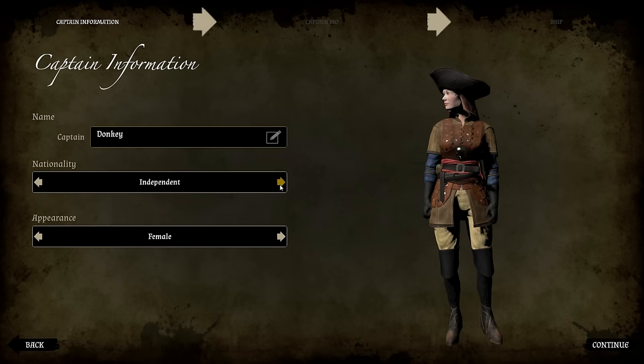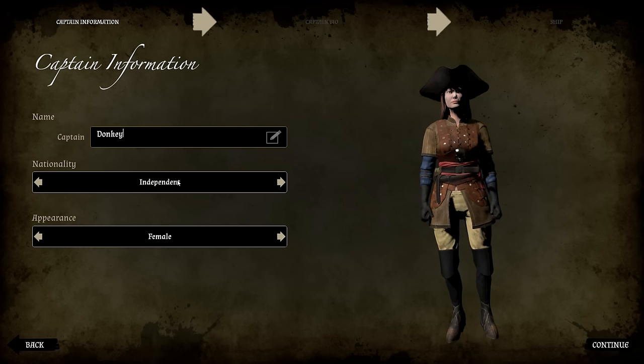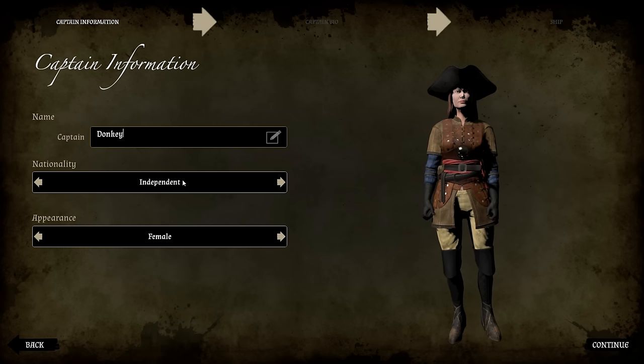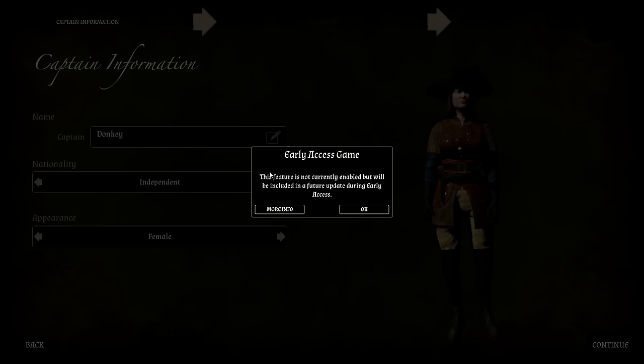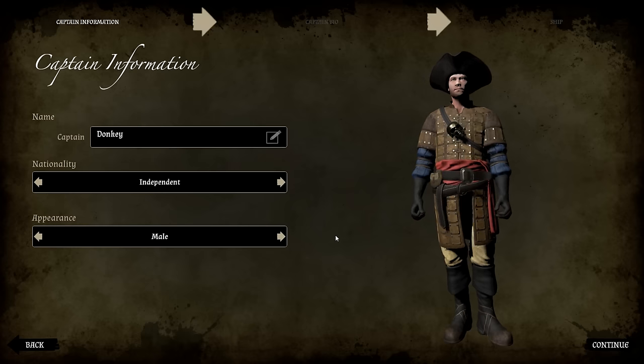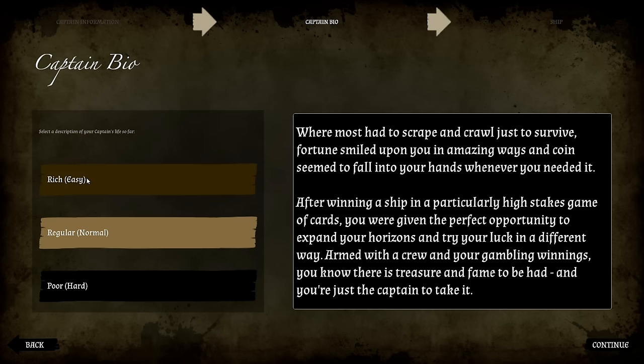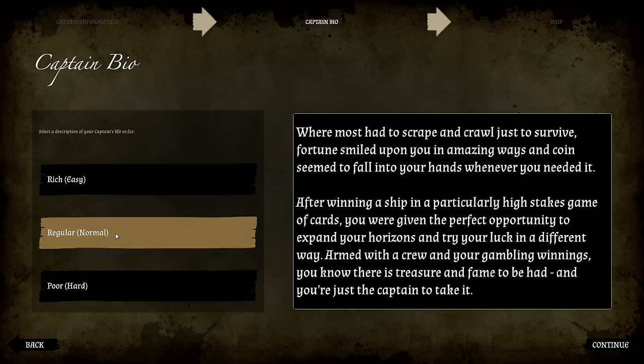For some reason, boarding sections have really low FPS, so I've had to set it to simple or good graphics — there are about six or seven presets. Anyway, enough about graphics. For nationality, there are going to be a lot of different factions to choose, but currently only Independent is available. Features not currently enabled will be included in a future update. I'm a male, so we'll go with that. For origin I'm going for Normal, since I have no idea how hard this will be.